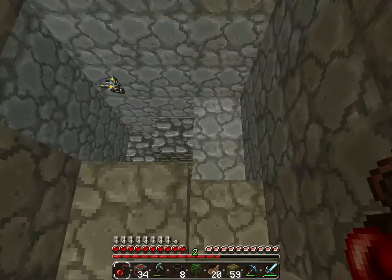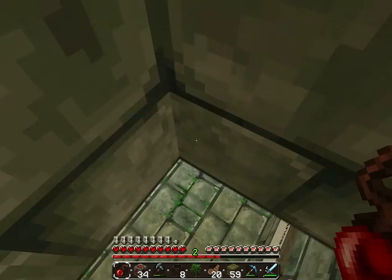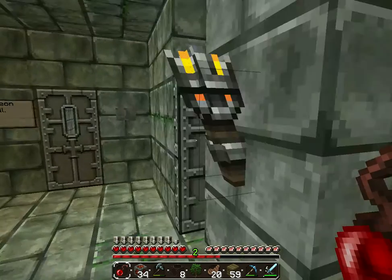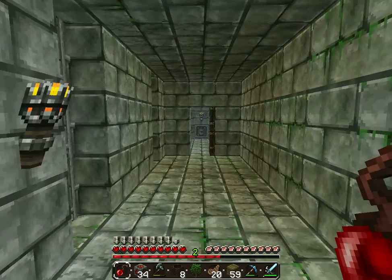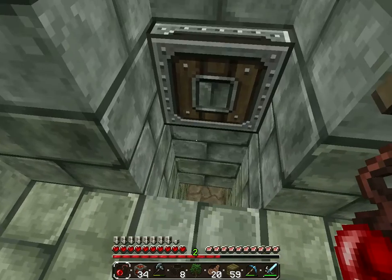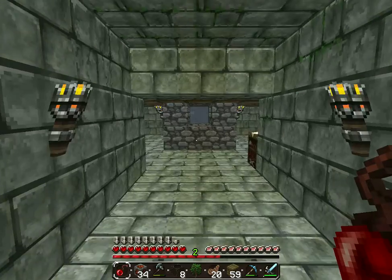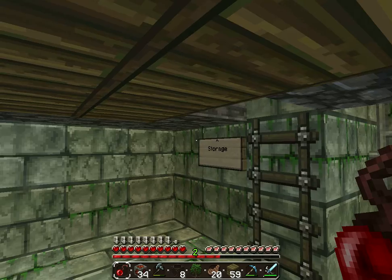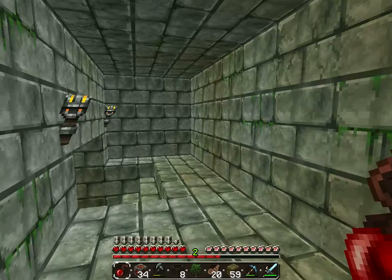Down here we have my dungeon. We have the entrance here and I have labeled everything. Down this corridor we have the dungeon and the jail. In here we have the cavern which goes down to the mine shafts, which I've also spoken of. In here we have more storage, and we have signs pointing to my enderman portal.